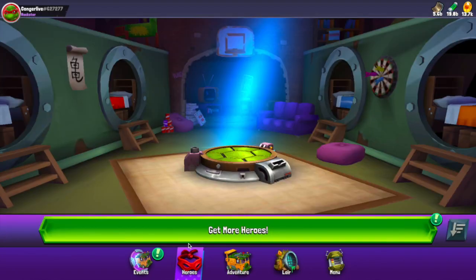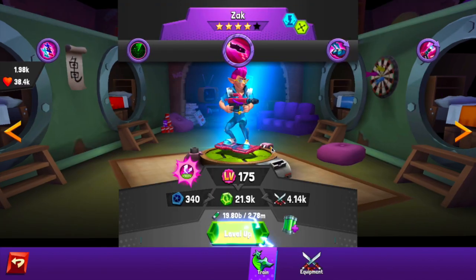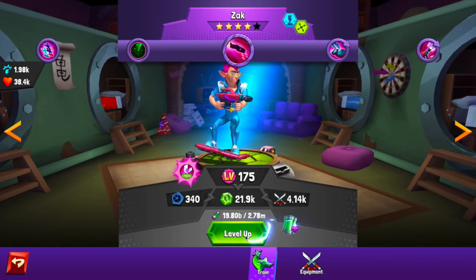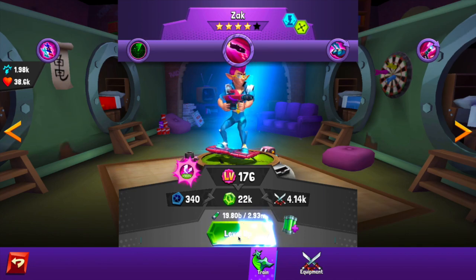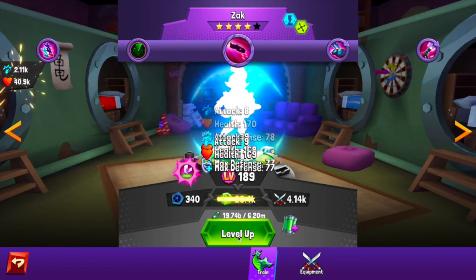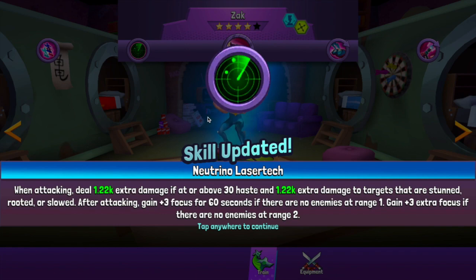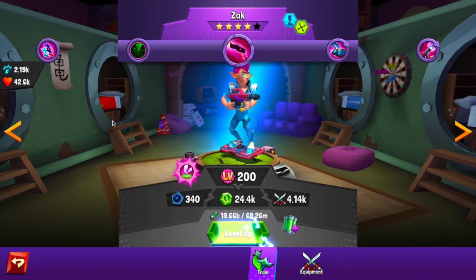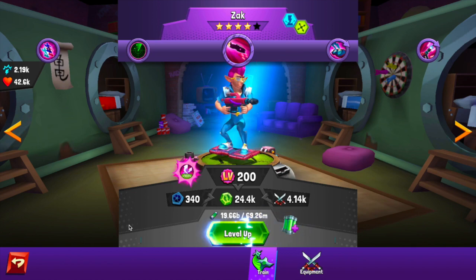In the hero squad box it looks the same, but you get more information when you go to level a hero. When I go to Zach and hit level up, it now also flashes the attack and health bonus. If you hold it, it keeps flashing — showing gains in max defense, health, and attack, displaying what the stat is actually at. When you unlock a skill, that looks the same.